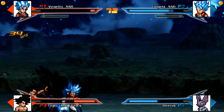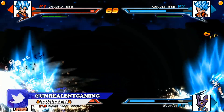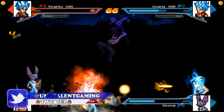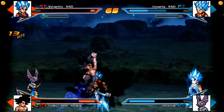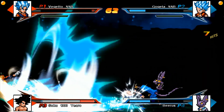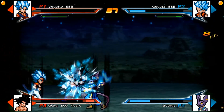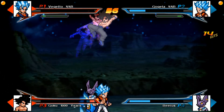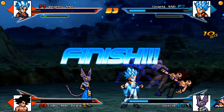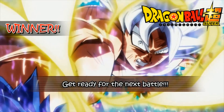Vegito is gonna go down first without a doubt. This guy is gonna get wiped out either by Gogeta or Beerus. Damn, look at Black — Black is holding his own. This could definitely cause epilepsy because it's flashing all over the place. They ganged up on Black — fair game to him. We're gonna jump in with another fight.